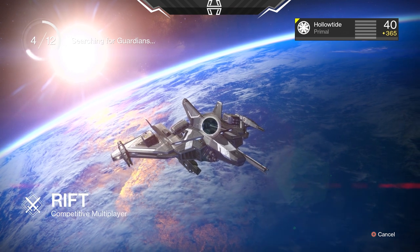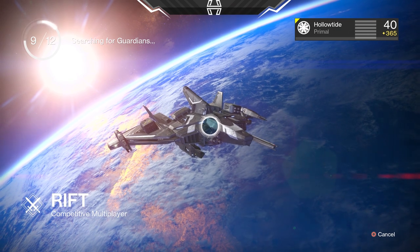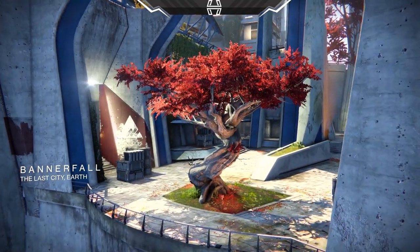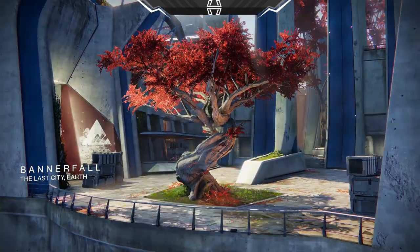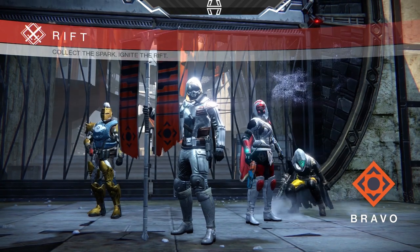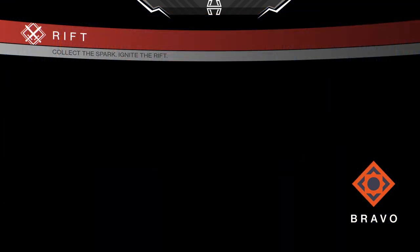Hopefully it doesn't really suck because I haven't seen anybody using it in the Crucible, so let's go. It looks like we got some Banner Fall action — hopefully we can take advantage of the long lines of sight. It's been a while since I've used a pulse rifle like this. Holding the flag, holding it down! I have the new Stolen Child shader on as well, let me know if you guys like it.